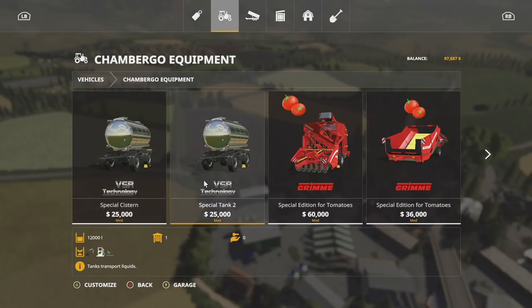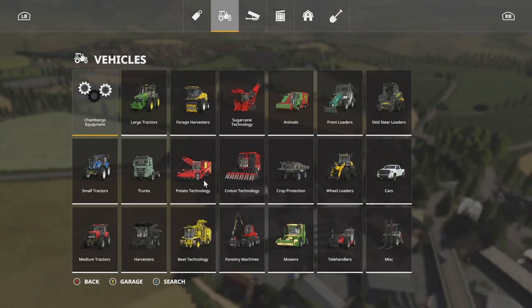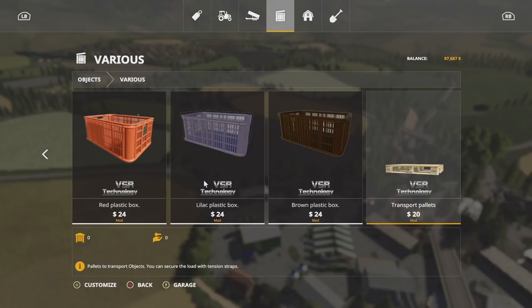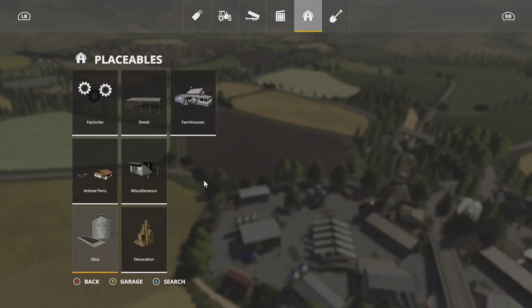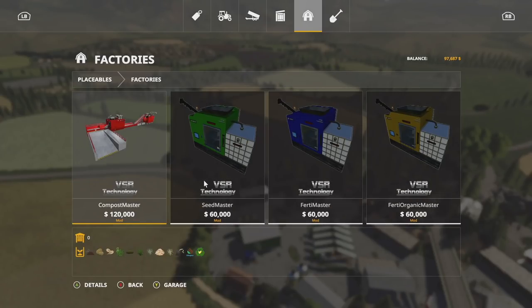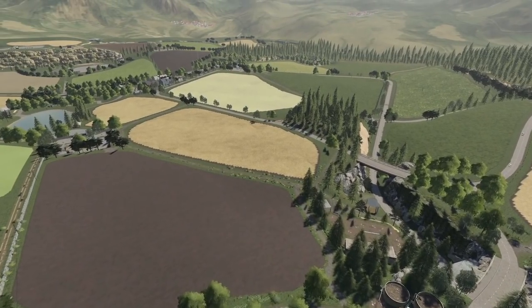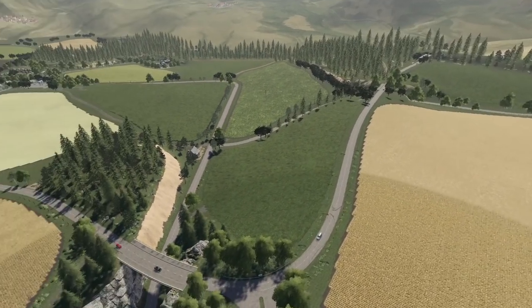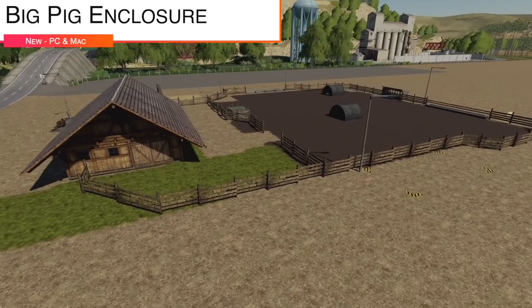The map also includes over 20 integrated factories via the Fill Type Converter script, storage for bales via the Object Storage script, new crop types, and vehicles adapted for tomatoes, carrots, and onions. It supports the Seasons mod, DLC add-on straw harvest, multi-terrain angle mapping, precision farming, and even a version compatible with Mace Plus on PC. In the shop you'll find Shamburg Equipment, consumables, plastic boxes, transport pallets, and factories including compost, seeds, fertilizer, and organic fertilizer.